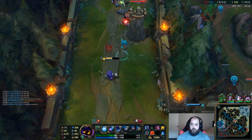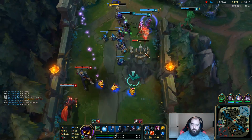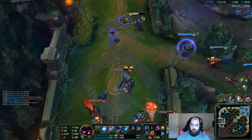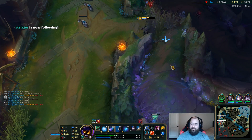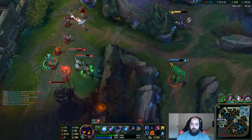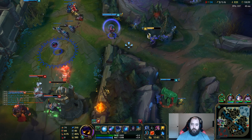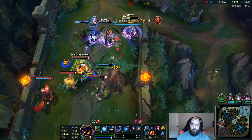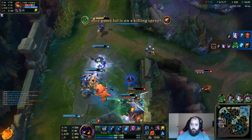We're in trouble here. I got a stun for you — stun doesn't pull tower aggro. I'm leaving, not trying to die. My tower is so low though. I feel like my team is going to go too aggressive and get popped. He's sitting right there — I can just walk up and throw my E.